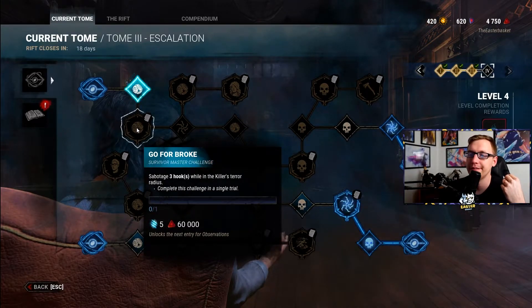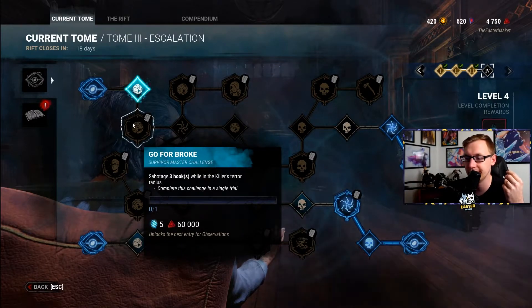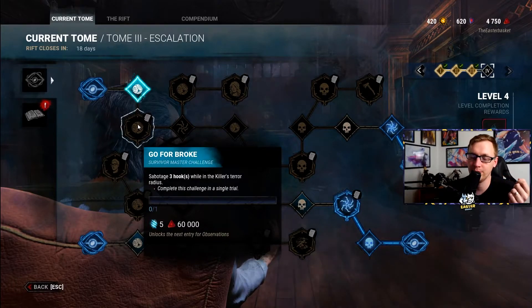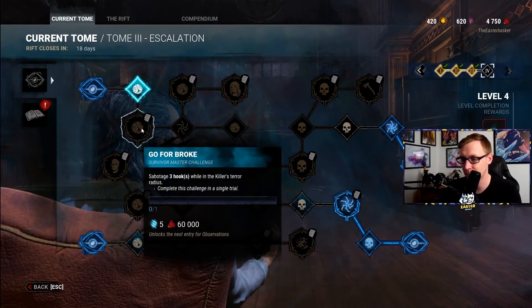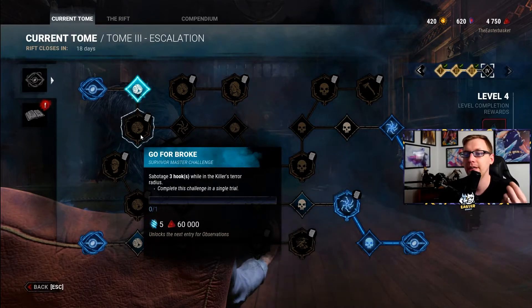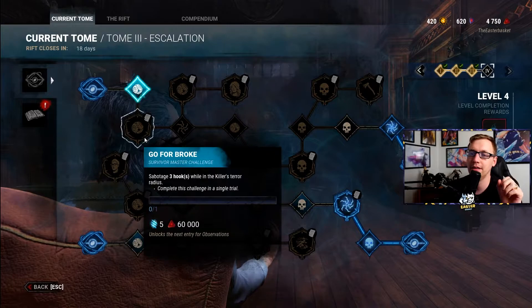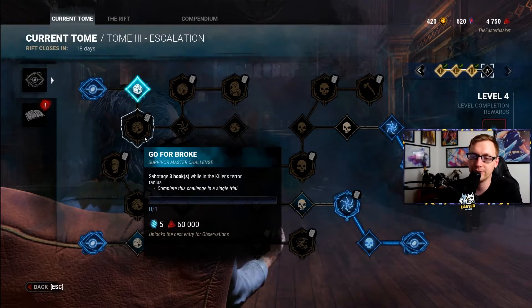Go for Broke: sabotage three hooks while in the Killer's Terror Radius — complete this challenge in a single trial. You definitely want to bring a toolbox for this because you'll need to do it as fast as possible. Basically, follow the Killer around if you can, or wait until somebody is hooked near you. When somebody is hooked near you, go to the nearest hook and pop it. As long as you can hear the heartbeat, no matter how faint, it will count towards this.